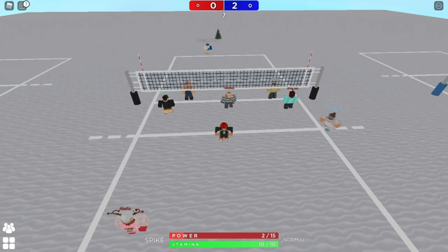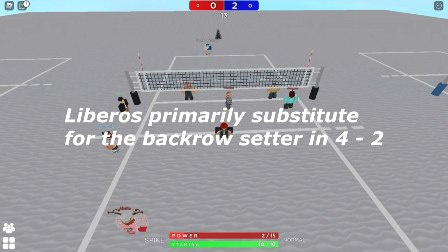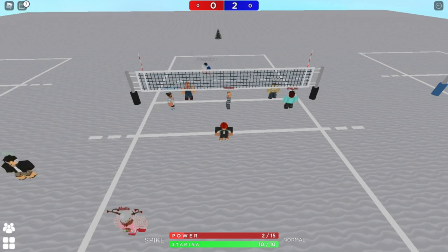Now, because the libero is playing here — the libero is a position where the player can only play in the back row and has an unlimited number of substitutions. As the setter, I'll come off the court and we'll go over rotation three.